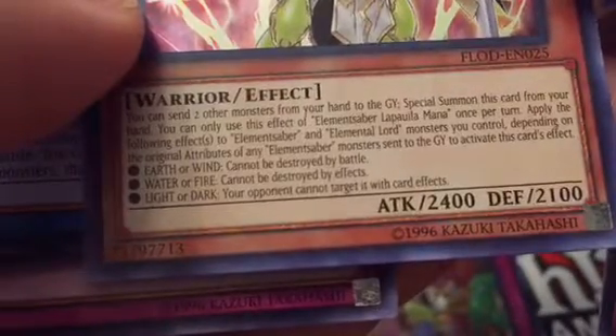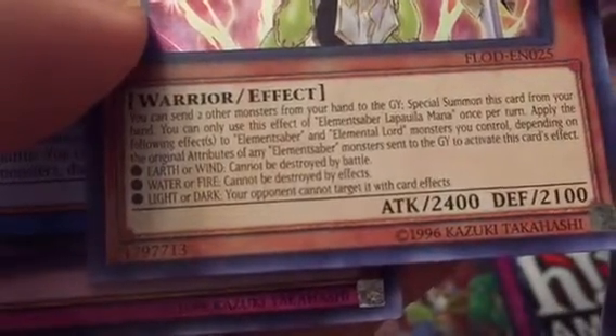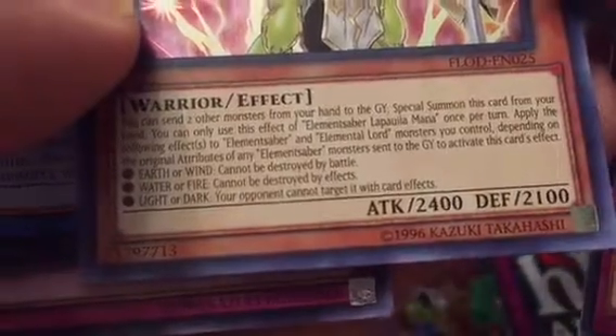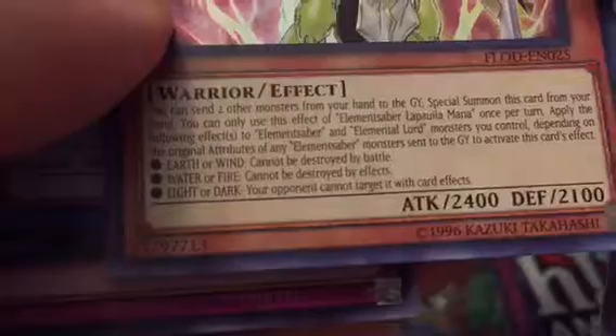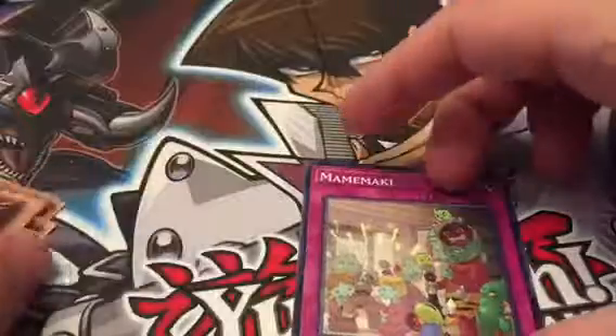Wait — apply the following effects to Elemental Saber and Elemental Lord monsters you control, depending on the original attribute of any Elemental Saber sent to the graveyard. Alright, so I can't really use that.